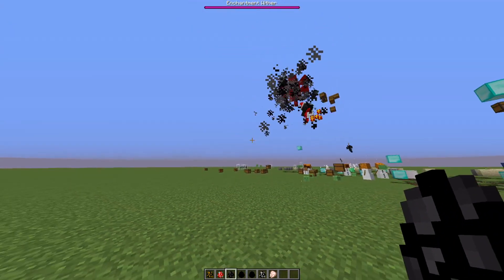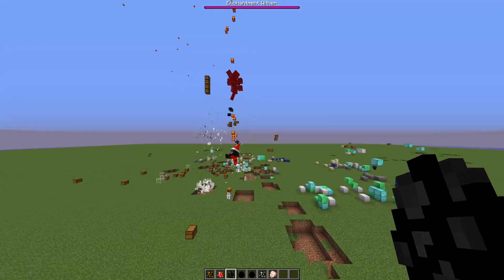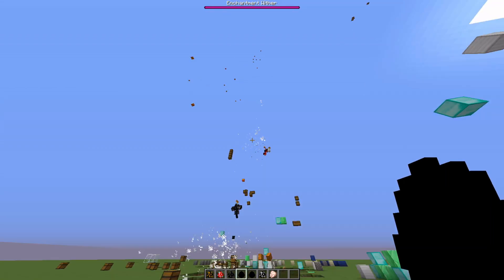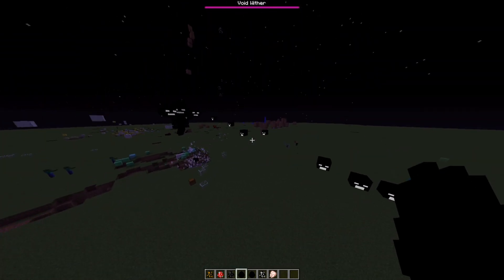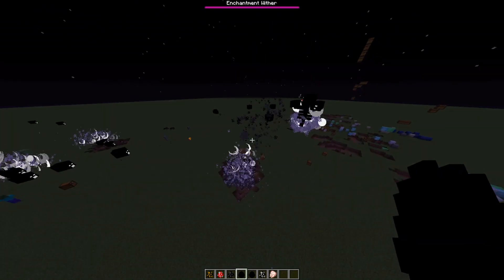The Dented Wither is pretty much a Wither but with two extra heads — and as you can see, the Christmas Wither almost killed him already, showing how OP it is. The Void Wither is also pretty OP — he's a little bit bigger, shoots insanely fast, and he made it nighttime.